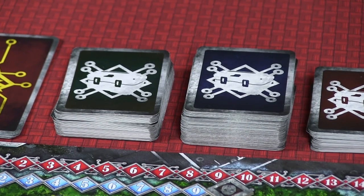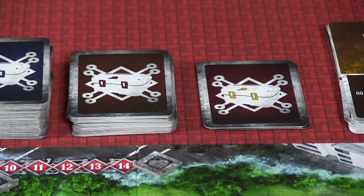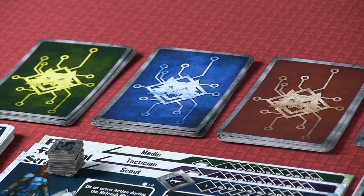First, we'll talk about the treasure cards. You want to separate the cards by color: you have green, blue, and red treasure cards, as well as violet treasure cards which are for more advanced encounters. Shuffle those separately and put them near the board. You'll also do this with the various enemy cards — again green, blue, red, and violet.